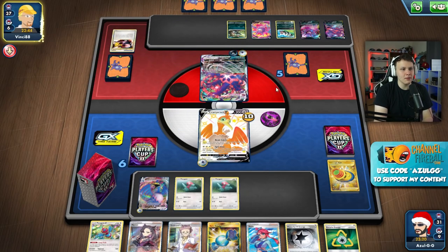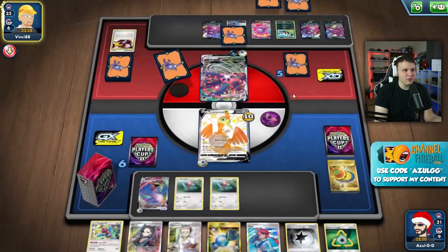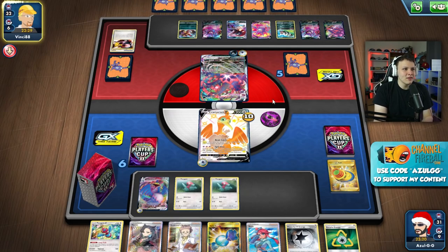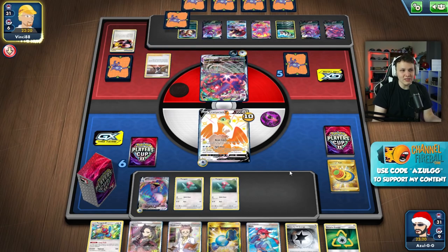There's their Weavile, so they got that set up. I don't think this offers them too many options in the current scenario - I'm not too scared of the Weavile at all. I don't know what other attackers they could play around the Weavile. I think what's going to happen here is they're going to KO my Cramorant V. There's a Marnie of course - that's expected, that's going to be what they want to dig for. So now we need to draw pretty well.